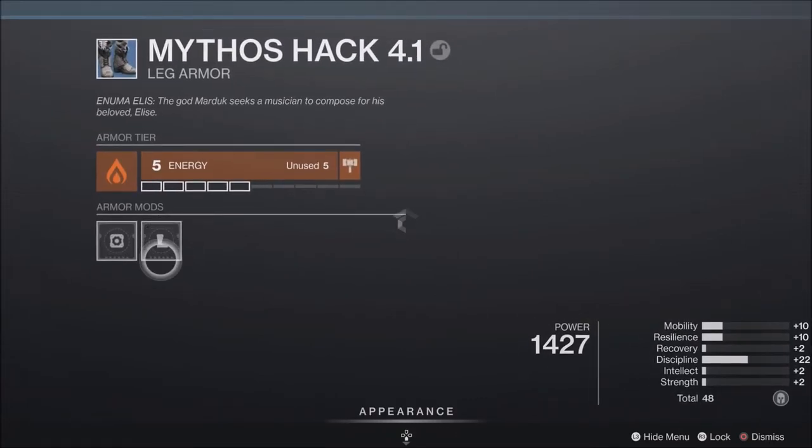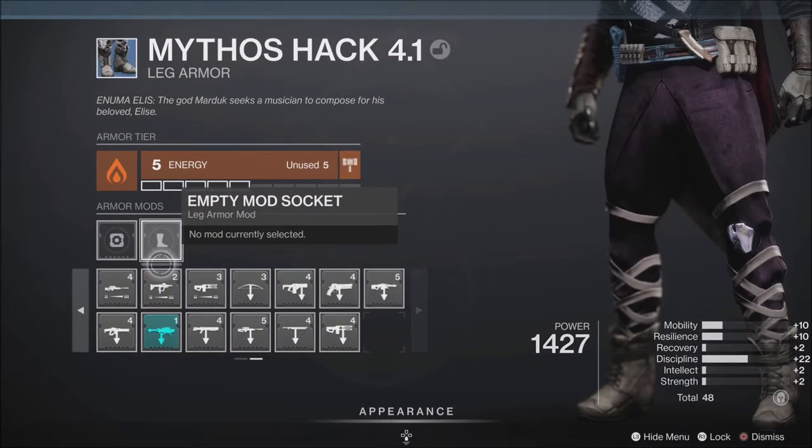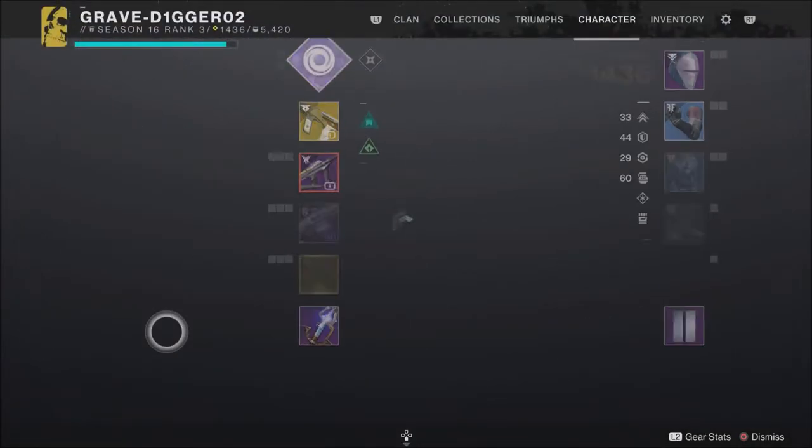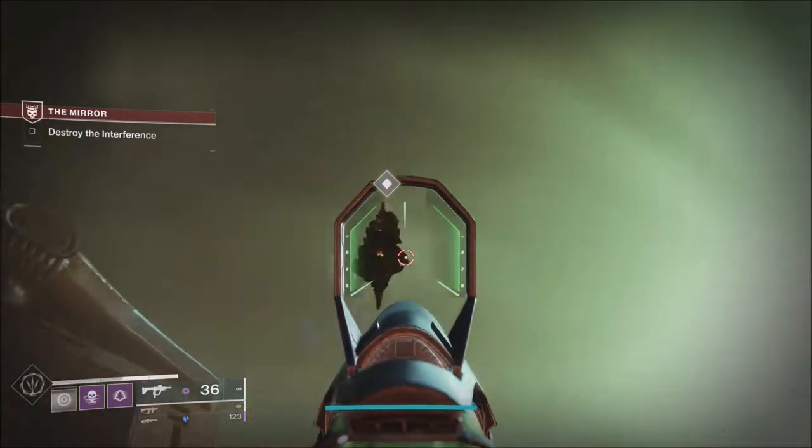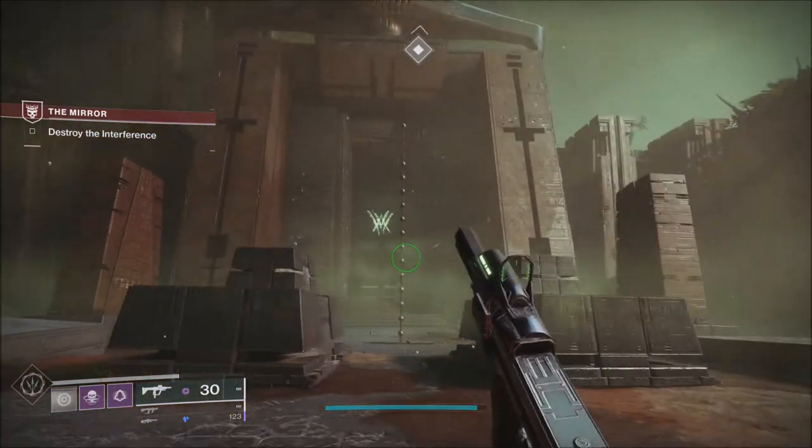The Nightfall this week — the strike will be Fallen Saber. Also this week, the Legend versions of Battlegrounds will launch, and these will actually reward extra Insight if you complete those Legend versions of Battlegrounds.